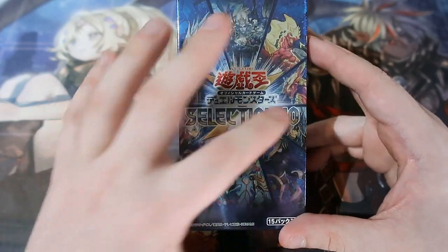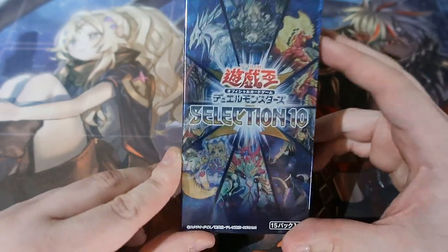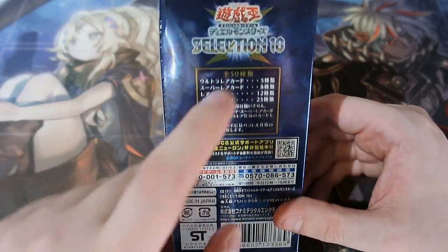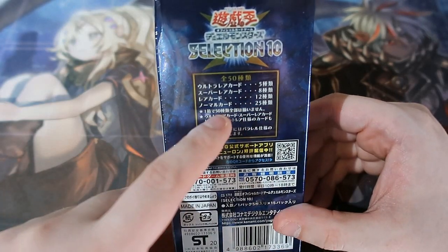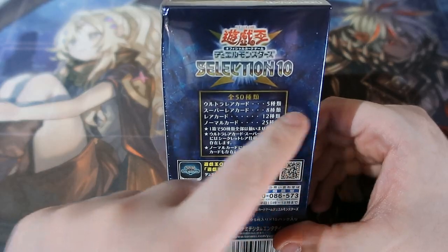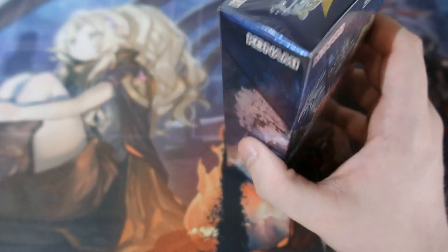This set pretty much gives big nods to 10 archetypes, so some really really serious cards could be in here. I don't have a full clue what's in this set, but there's around 50 cards: maybe 5 secrets, 20-25 commons, 12 rares, maybe 8 supers, and 5 ultras. I don't know exactly how it works, but either way it seems like an amazing set.